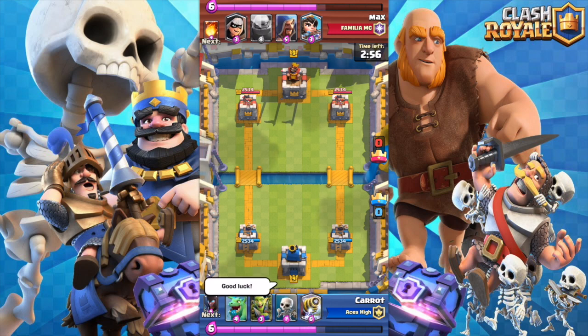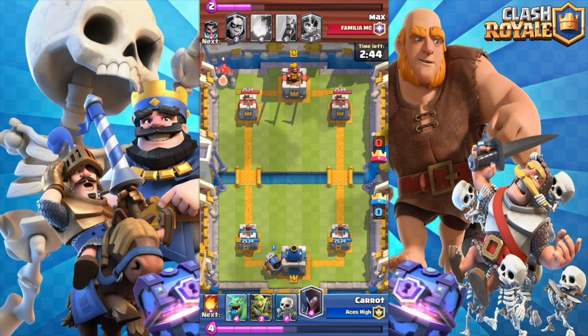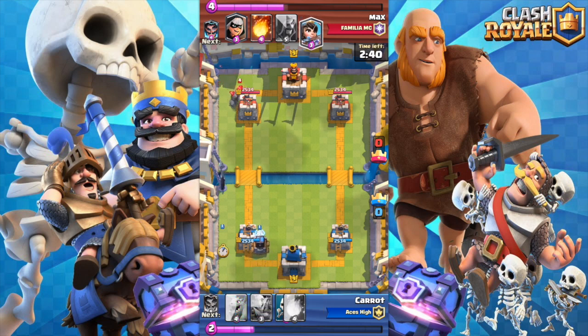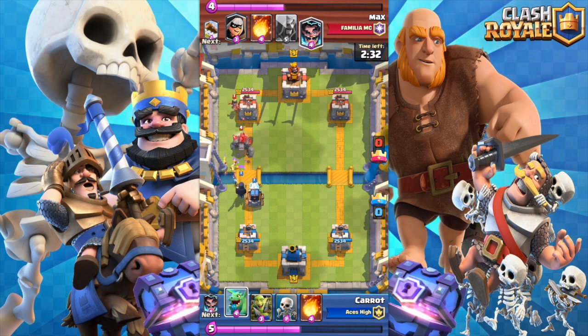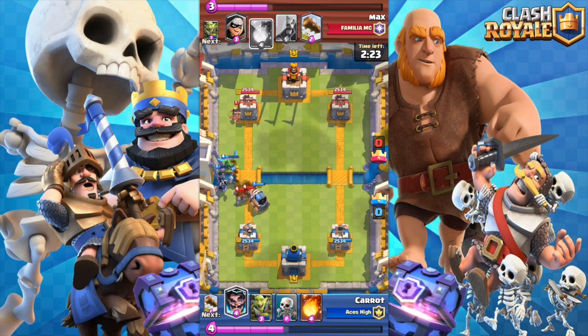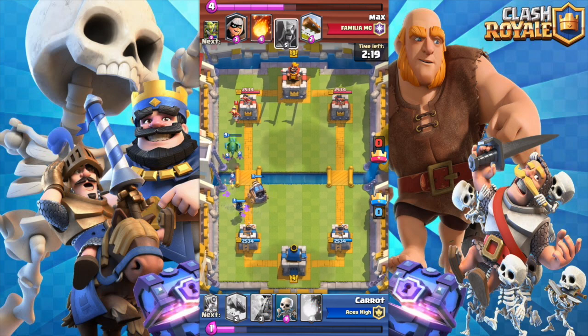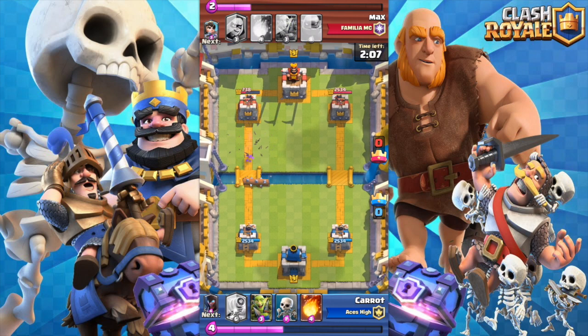Then we will try to get these last two wins. What I'm really trying to do is use the Sparky as your tank, surrounding it well and pushing so the Sparky can get to the tower and take it down. I dropped the Sparky in the back and like to follow it up with the Night Witch. I actually don't have the Sparky or the Night Witch as my regular cards, so it's really fun to use them. He just dropped the Princess and immediately the Sparky took it out. You try to drop it far back twofold: to build your attack, but also to use the Sparky as a defense. I already got about three-fourths of that tower down.